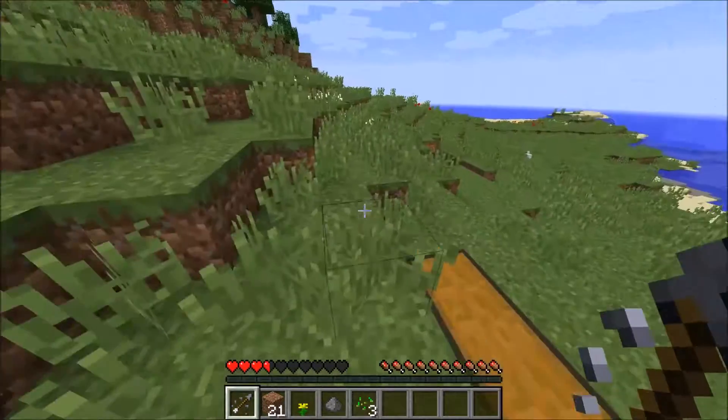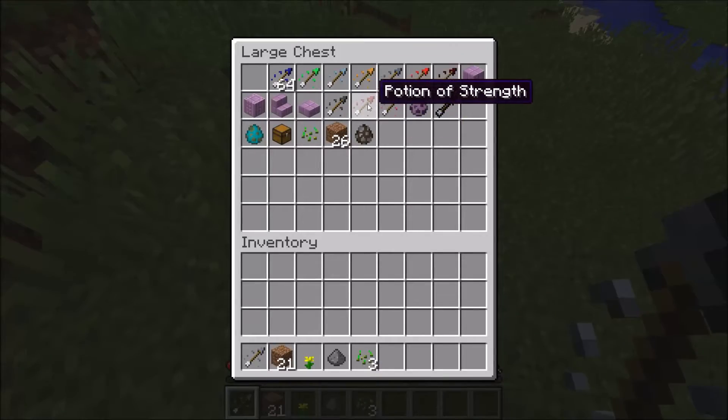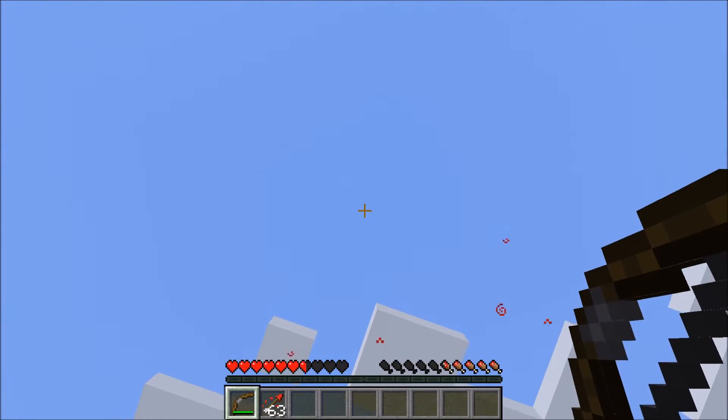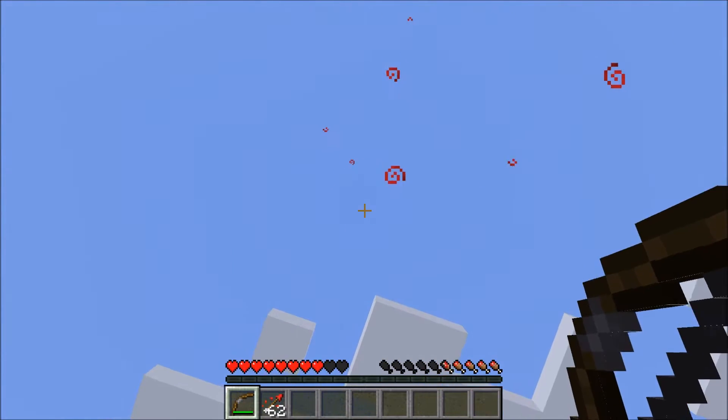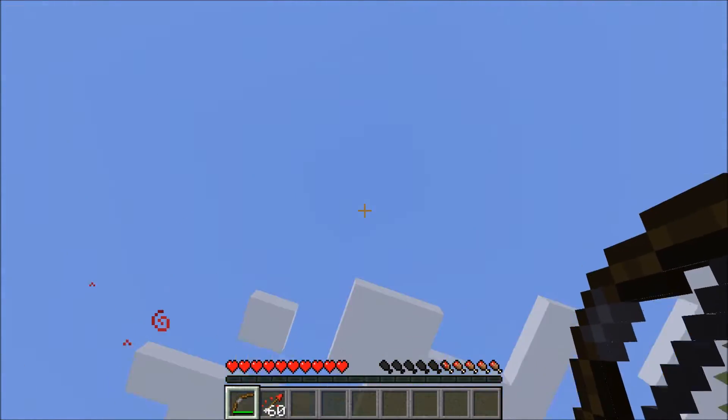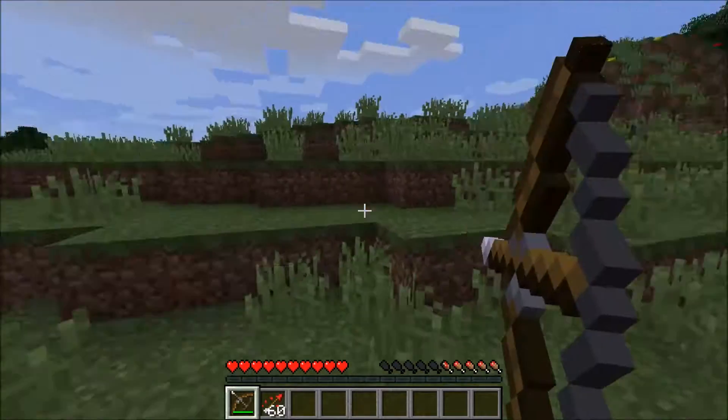Now this gives us a chance to try out the potion of healing. Let's see how that is. I'm going to try and shoot it at myself and see how that works. It's definitely healing me. Get back to 10 hearts. That's so cool - the arrow of healing.